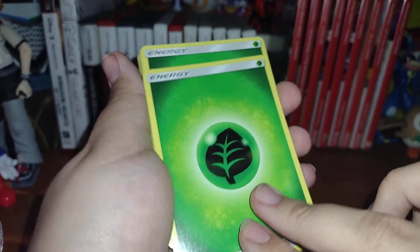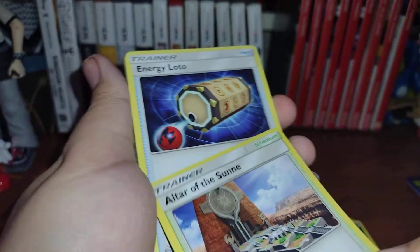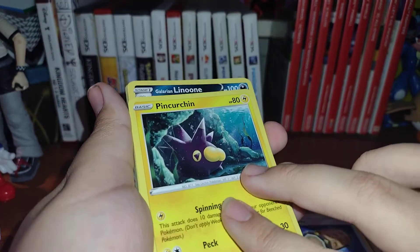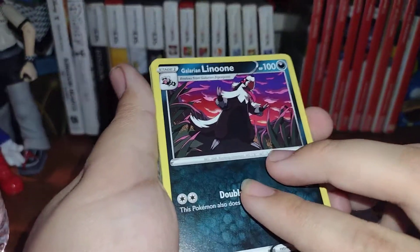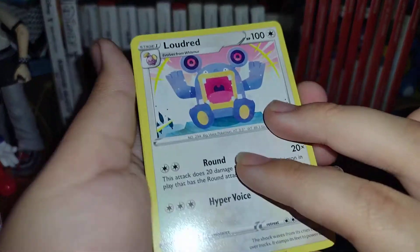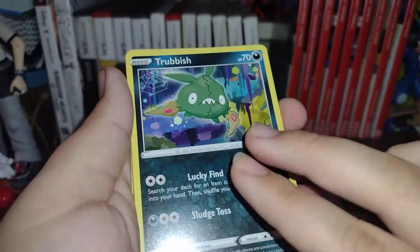An energy card. Another energy card. The Altar of the Sun. We got an Energy Lotto. We got a Pichurchin. We have a Galarian Linoon. We have a Mariana. We have an Eldegoss.